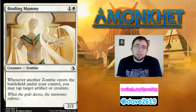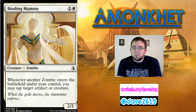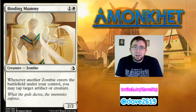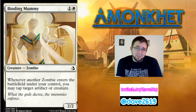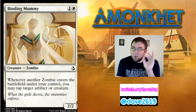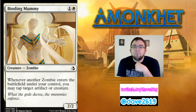Binding Mummy is a generic and a white for a 2/2 zombie creature at common. Whenever another zombie enters the battlefield under your control, you may tap target artifact or creature. Note this triggers on entering the battlefield — not casting — so if you have a spell that creates zombie tokens, each token taps a creature. If you make three zombies, you tap three creatures. If less than half your creatures are zombies, I'd be a little nervous including this. But in the right black-white zombie deck, definitely throw in a copy or maybe two.